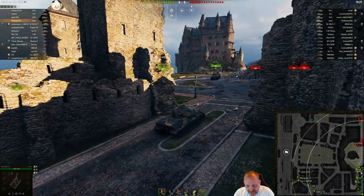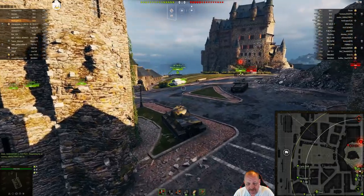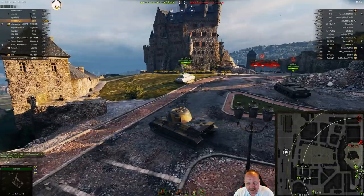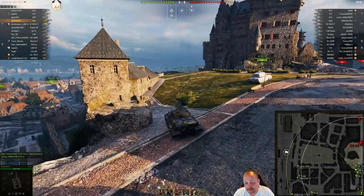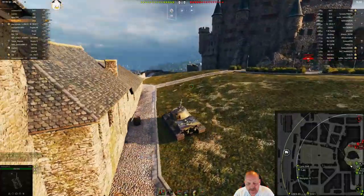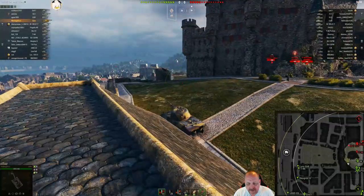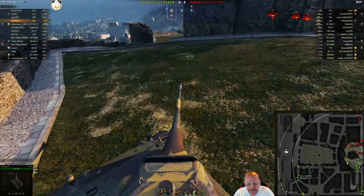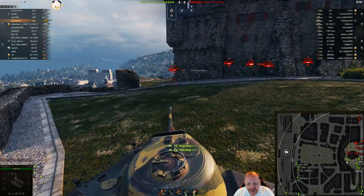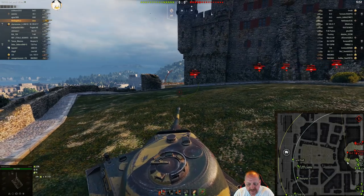It's not speedy by any stretch of the imagination. He's got a T28 Prototype over here along with the VK 101. There's what looks like a Bat Chat running around by the castle. He's going to take his Löwe to a hull-down position to do some serious damage. Oh hello, Mr. Bat Chat — gets a tracking shot and some damage on him.